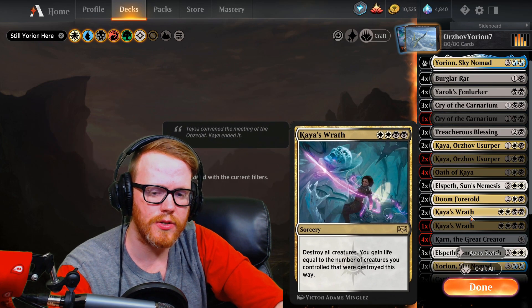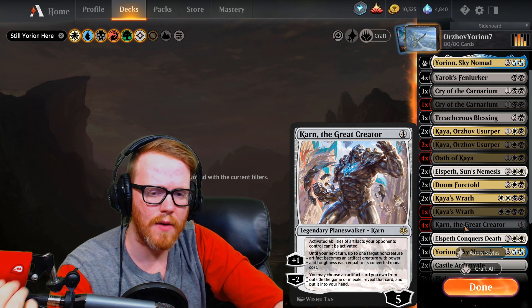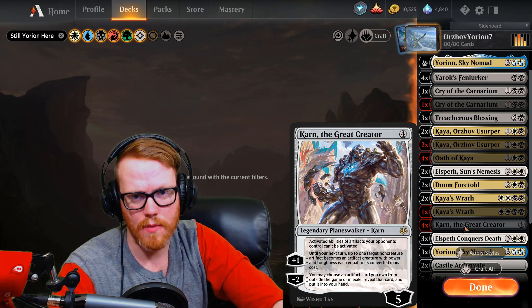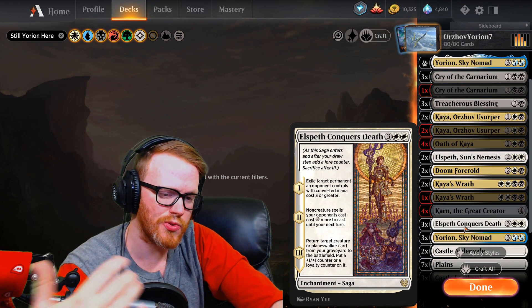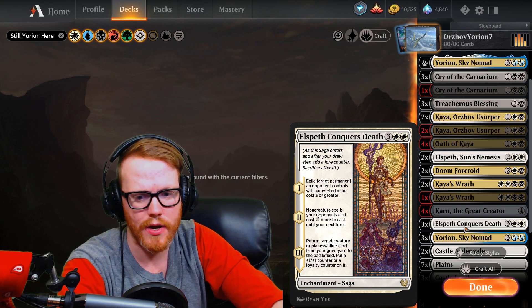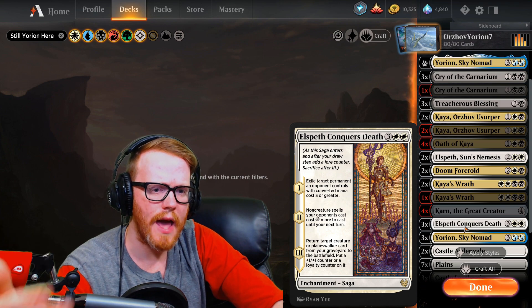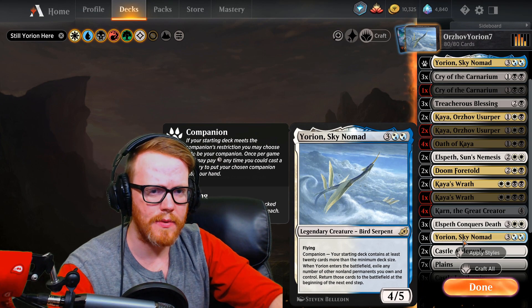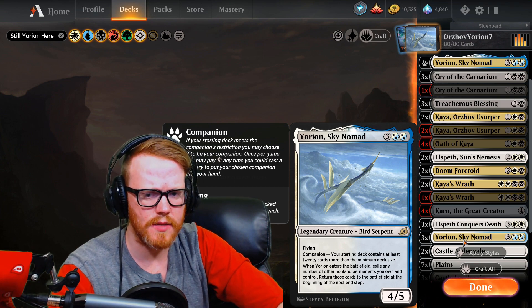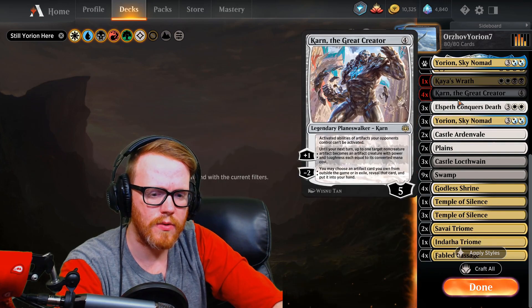Kaya's Wrath wipes the board and you gain life equal to the number of creatures destroyed. Karn lets you go to your wishboard for anything you need depending on the matchup, and prevents activated abilities of your opponents' artifacts — so they can't use Witch's Oven and similar cards. Elspeth, Sun's Nemesis is strong for exiling things, getting Planeswalkers or creatures back from the graveyard, and board presence. Yorion, Sky Nomad copies are played in the deck so you can draw them in the later game and flicker things in and out, in case something happens to your companion or you don't want to spend the mana to bring it to hand.